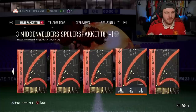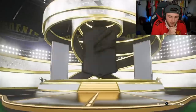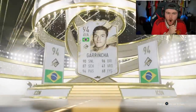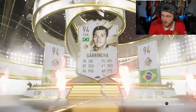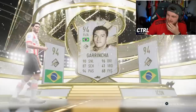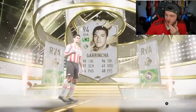Now for the mid-prime World Cup Icon pack, 88+. Come on EA, sort us out right here. Big card. It's not a World Cup Icon. Prime? Brazil? Oh my word. Is that Prime Garrincha as well? Oh my word. It is Prime Garrincha. 960,000 coin card right there. Oh my word, that is class. That is absolutely class.